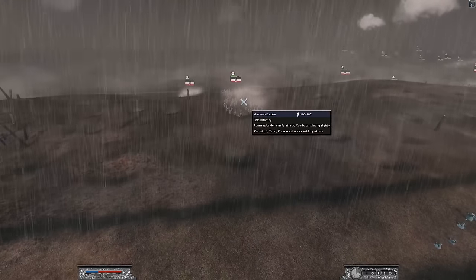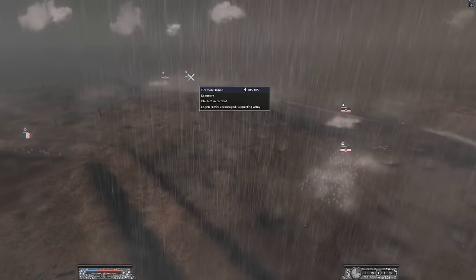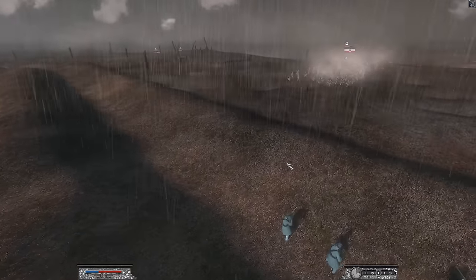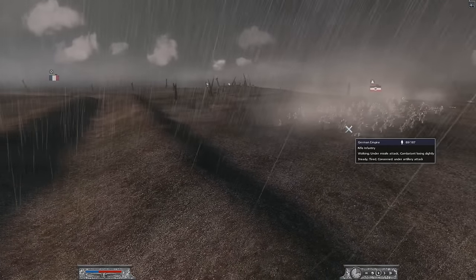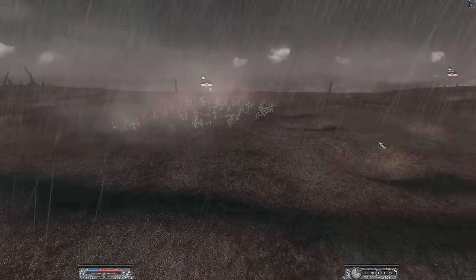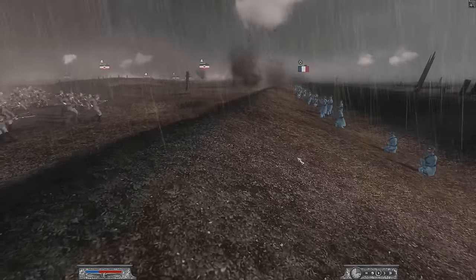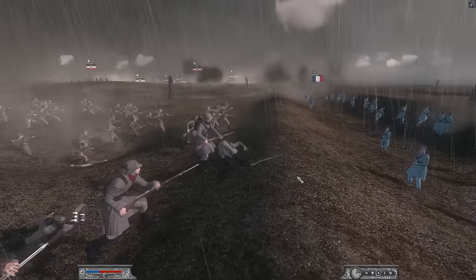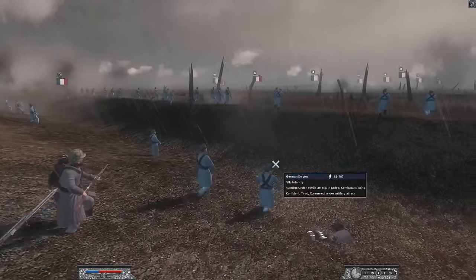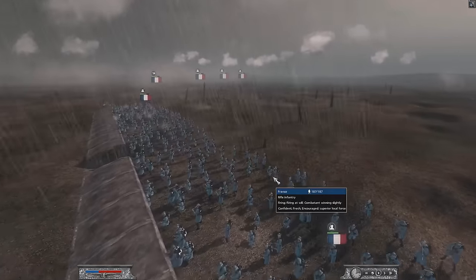We're going to continue our fire here and they're still losing men. Warrior Sparta has got a bit of a cavalry attack waiting to sort my position, and soon they'll be in range of the main line. I don't really see this unit getting very far. We're going to fall back, however we're falling back into my main line of rifle infantry firing here.